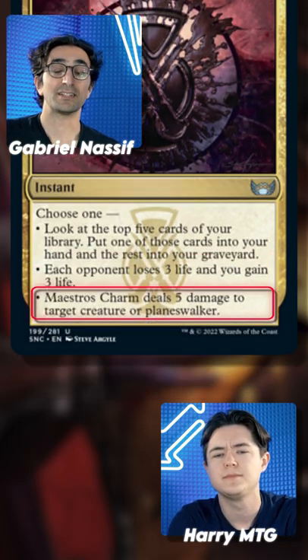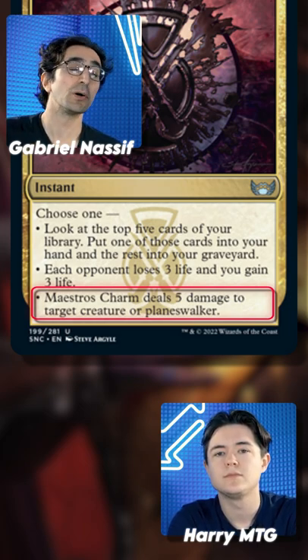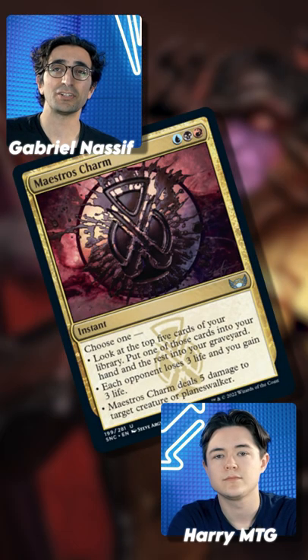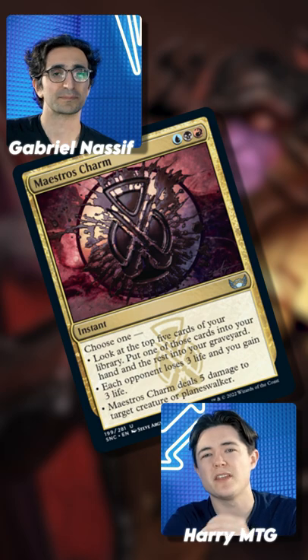The last mode actually hits creatures and planeswalkers — kind of a nerfed Holy Heat, but with no delirium requirement. At the end of the day, even though the effects are cool, five mana seems like a ton and I don't really see it in Modern. I definitely agree — I'm not sure if the versatility is worth the mana value, so let us know what you think.